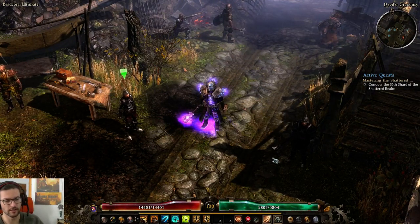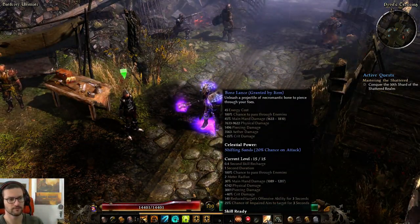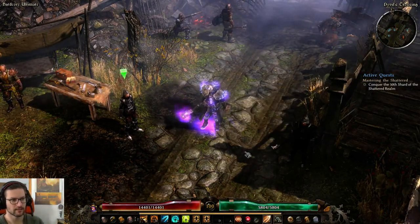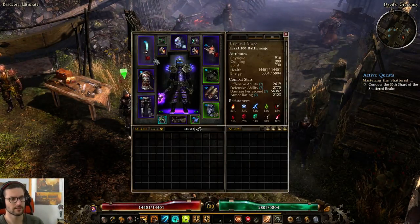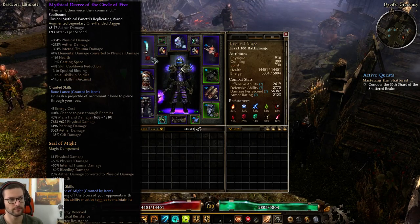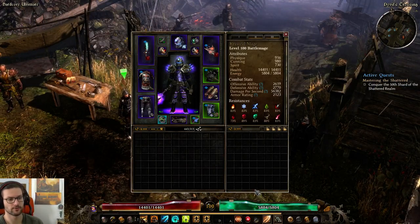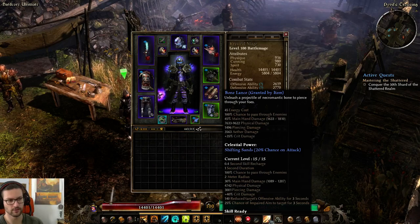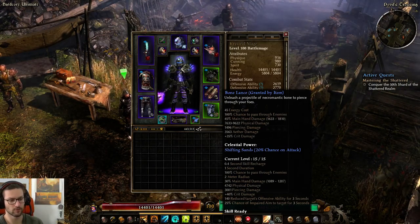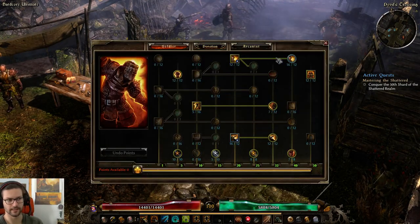Let's start talking about this build. This is a battle mage focused around the Bone Lance ability — basically the Bone Lance battle mage. Bone Lance is the granted skill by the Mythical Decree of the Circle of Five. We'll talk about gear later. First, let's talk about the skills. Keep in mind that Bone Lance is basically our spam ability, so you won't find too many active skills in the mastery.